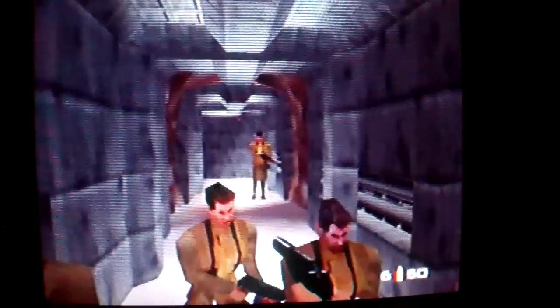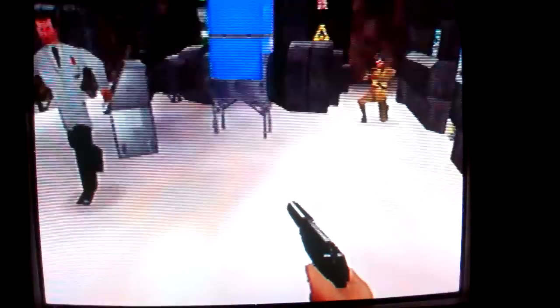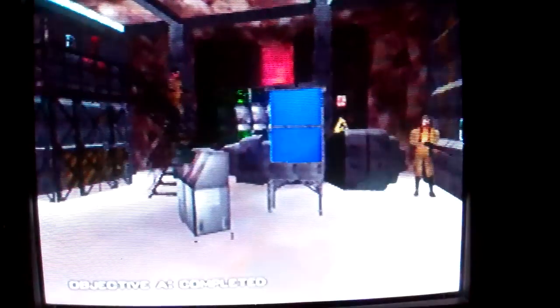I thought someone threw a grenade in the background - they do that a lot. When you pass a bunch of guys in the background, they'll sometimes throw a grenade and kill themselves and stuff like that, which is stupid. But it wasn't a grenade that time. Look how much health I still have regardless - yeah, agent difficulty for you.